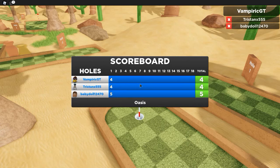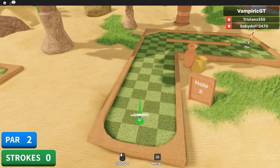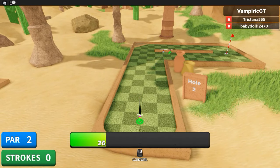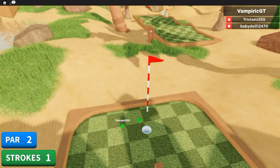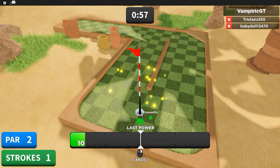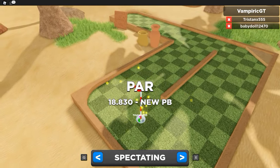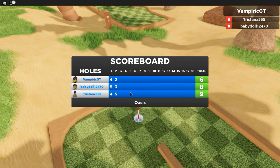Once you get good at it you can usually consistently get close at least. There's definitely a lot of skill to this game. Right now I'm using 50% power and I tried to hit that little corner — and that was almost perfect. We got par, which means we got it in in the number of strokes it was supposed to take. We got it in two so we're winning right now.